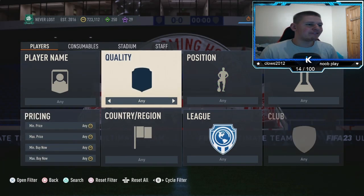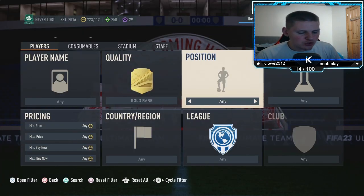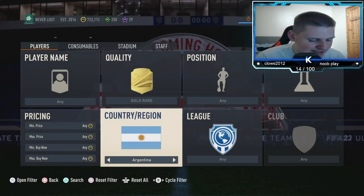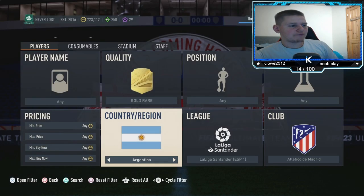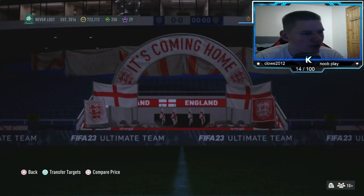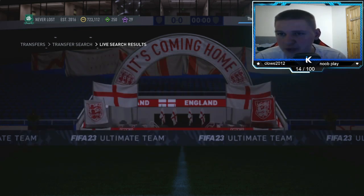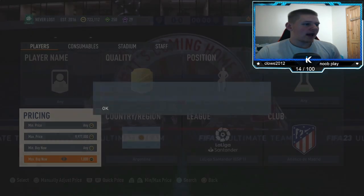The final filter is another gold rare: position — any, chem style — any, nation — Argentina, league — La Liga Santander, club — Atletico de Madrid, buy now — around 1,200 coins. Going down 200 coins, you want to pick them up for about 1,000 coins or below. They sell at 1,200 pretty much instantly.